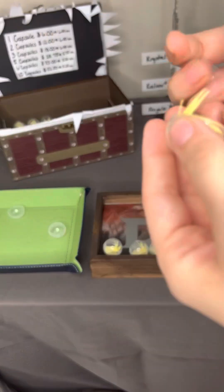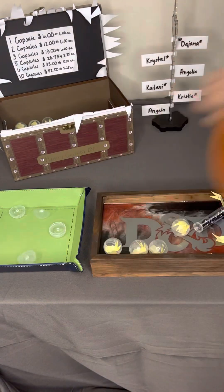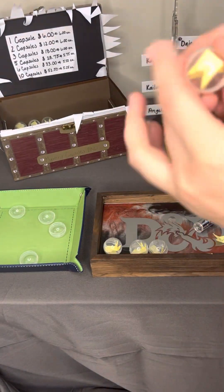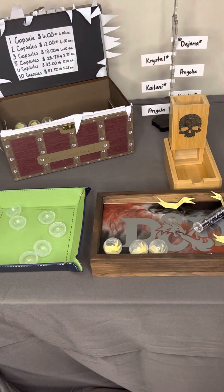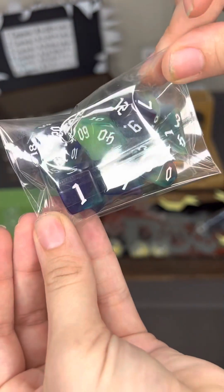Our second item is the mini skull dice tower. Congratulations on your big tier item — it's going to be this right here. I hope you absolutely love it. We have a factory tier two, and we're going to go with this darker purple, green, and white marble set.